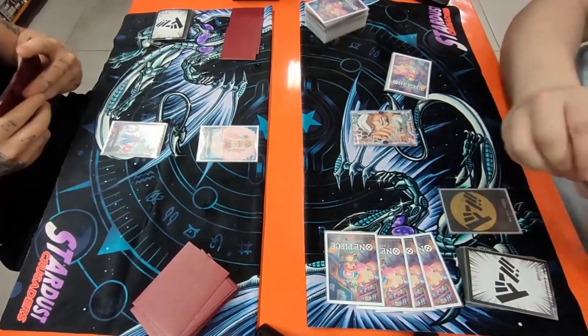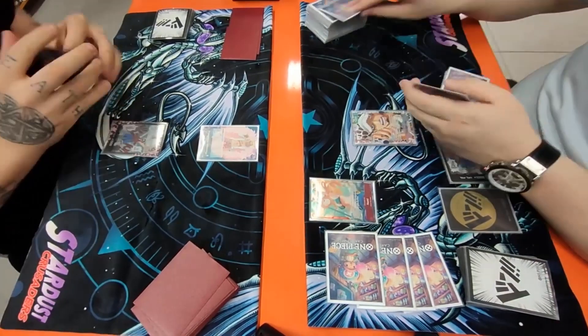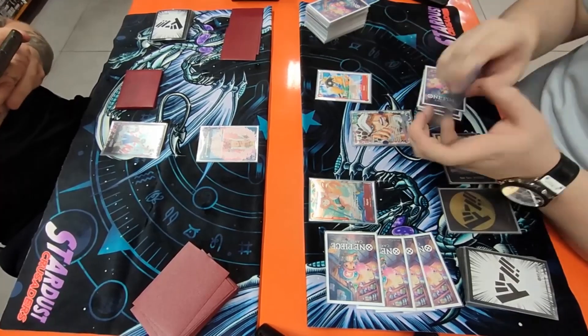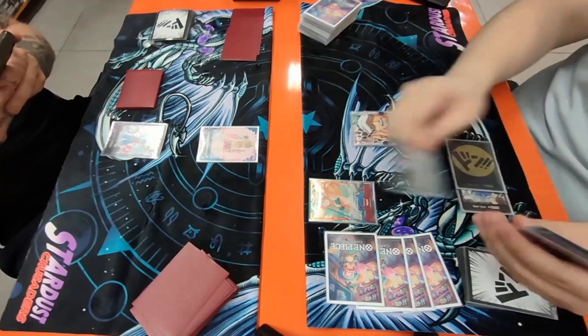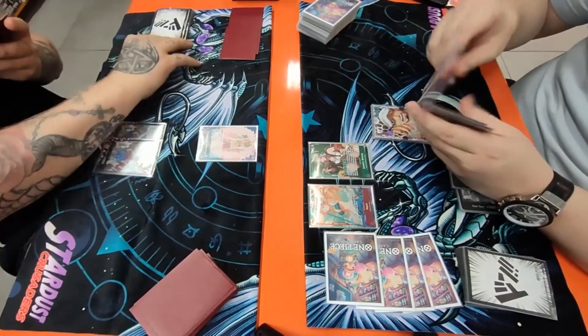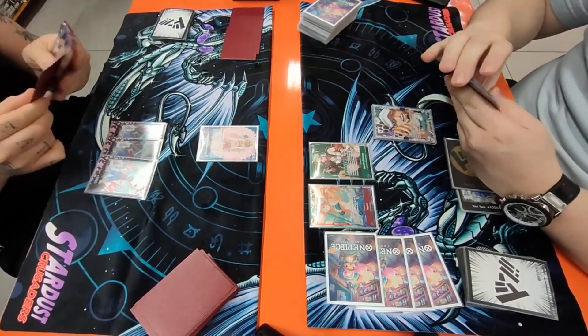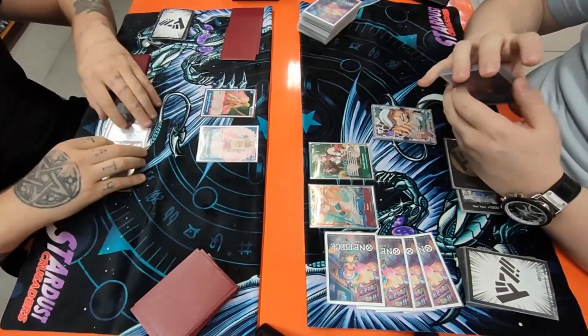The Doflamingo player is going first and does nothing, so it's our turn. We go ahead and rest one, play our lovely Nami — I have max rarity in my Trafalgar Law deck recently, it feels so good to have those beautiful cards. We've got Nami on the board and we're also going to play Jewelry Bonnie. Doflamingo has a problem getting rid of characters, so that makes things easier for us.